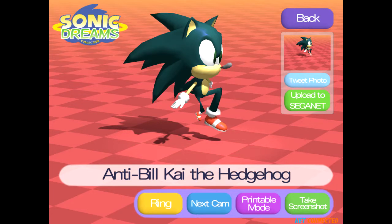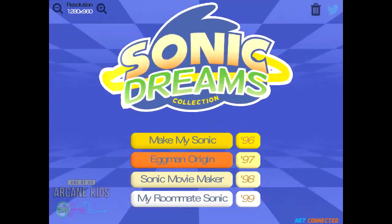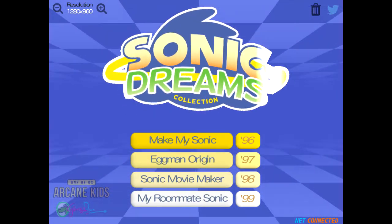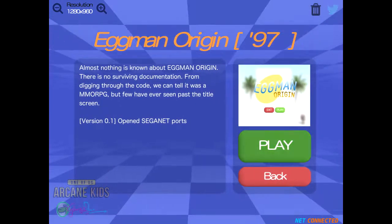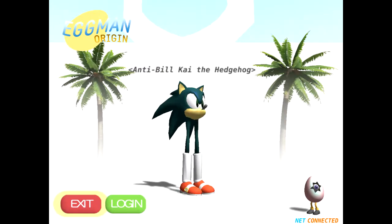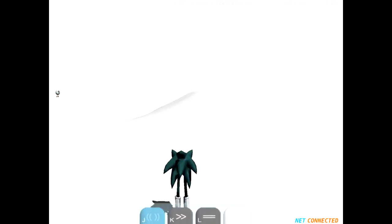We'll back out and quit. Before I get into Eggman Origins, I'll be right back. And I'm back. So we're going to try Eggman Origin and we'll see how this goes, because now we're connected to SegaNet. Supposedly an MMO, so we'll see what happens. Anti-Bill Kai the Hedgehog — log in. Anti-Bill Kai with his double legs like an ostrich — they actually do bend backwards.